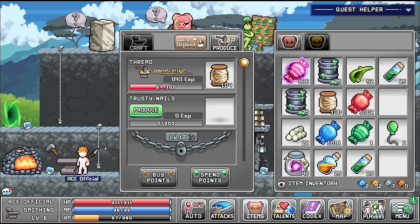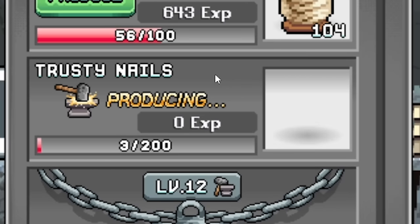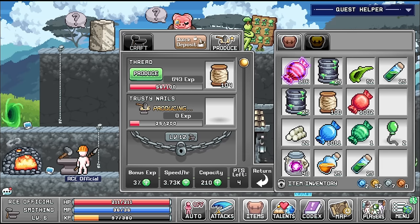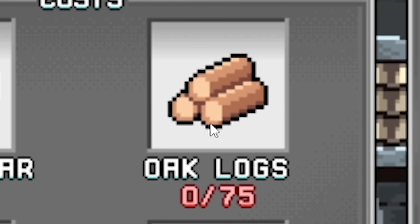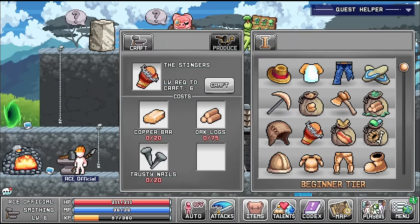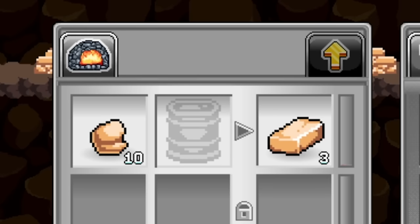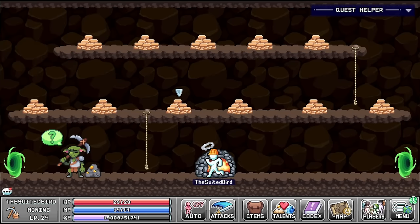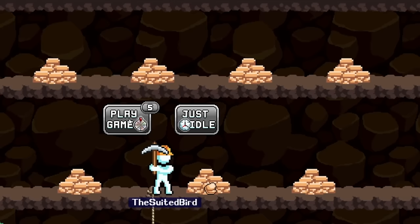Back at our main character, we've unlocked the rusty nails so we're going to produce those now. We've also got some points to spend - we'll put that in bonus XP. Whilst that's going on, we need copper bars as well as oak logs. We'll go to the furnace and shove all of our copper ore in there, then add some oil as well to make the copper bars we need. Meanwhile, getting the suited bird on mining.